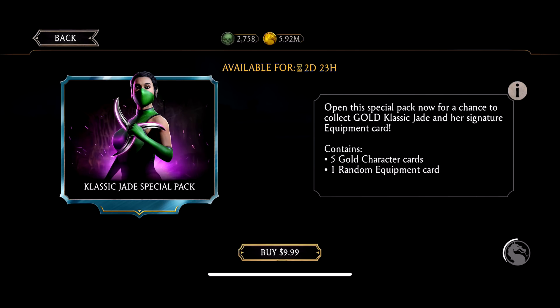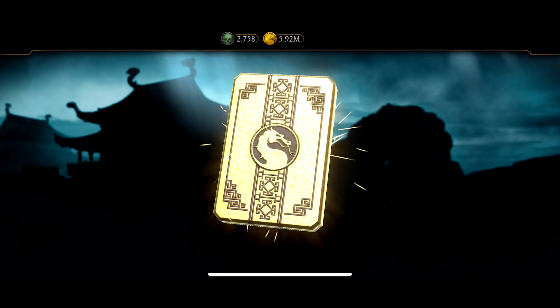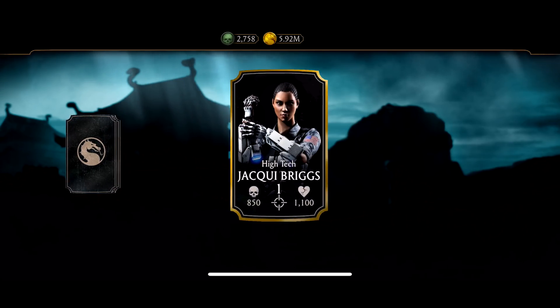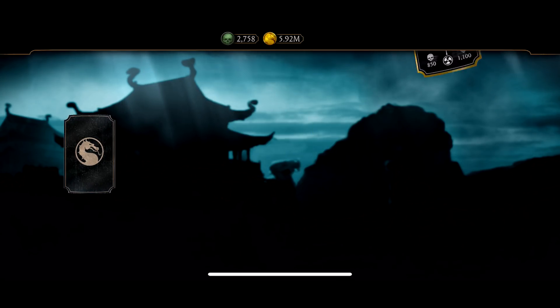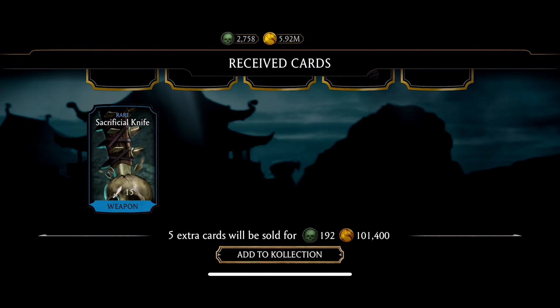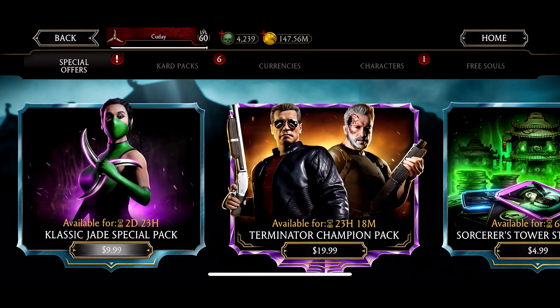All right, let's see what it is: Sacrificial Knife, Sun God Kotal Kahn, Classic Smoke, High-Tech Jacqui Briggs, Kraken Reptile, and Aftershock Tremor. Wow, that was not a good run. Okay, let's try that again.